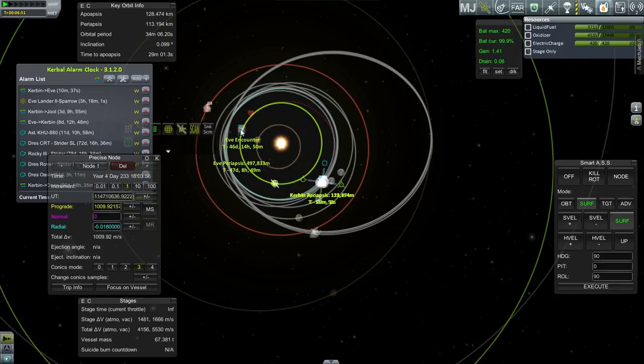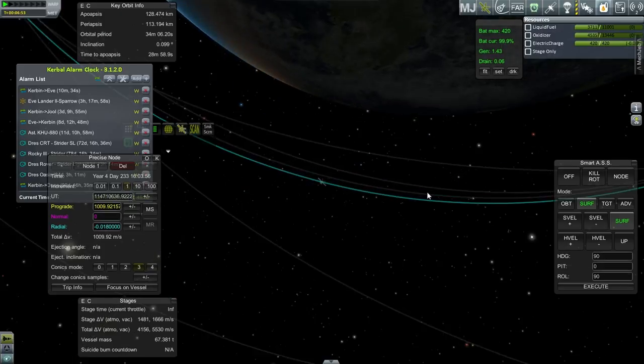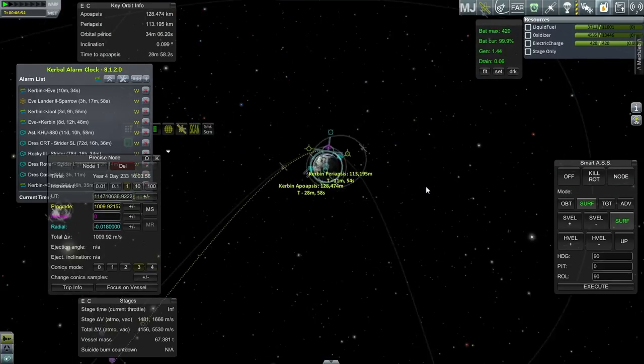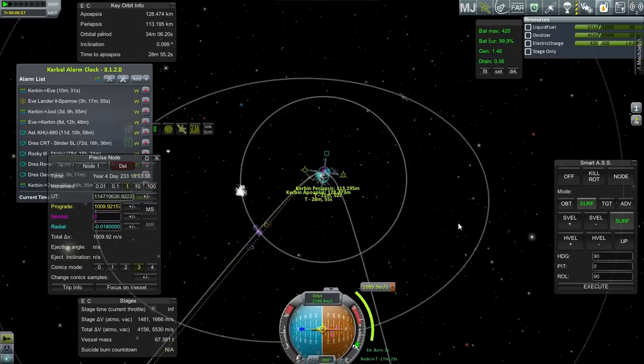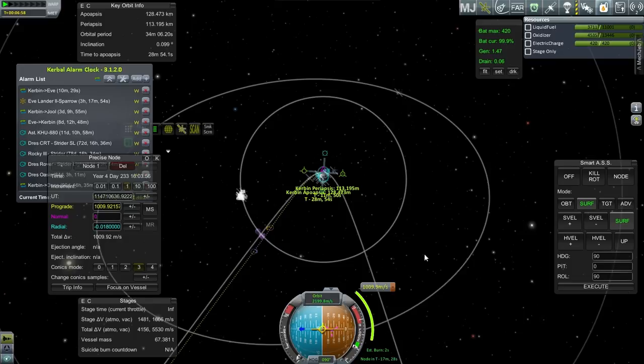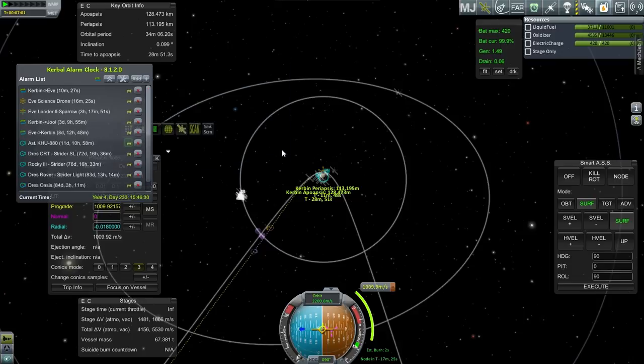We got a long burn for orbit because we had a very steep ascent. We're past apoapsis and coming to the close of this burn. We've got 1,666 m/s left in this stage — that's a lot. That'll get us all the way to Eve certainly. We didn't even need this transfer stage, but I couldn't use a smaller rocket simply because of the fairing size. Let's plot for Eve and make sure we have that alarm in, then we'll launch the next thing.